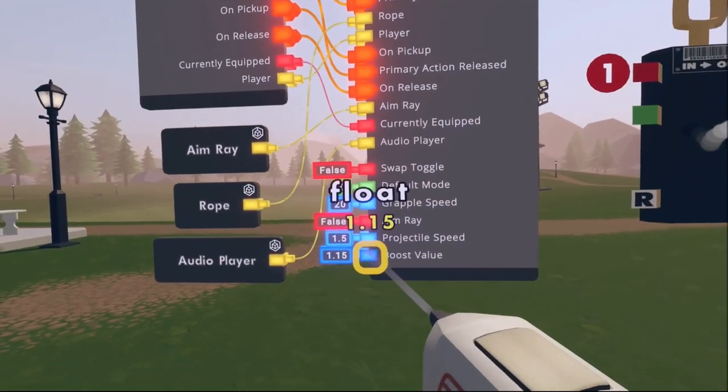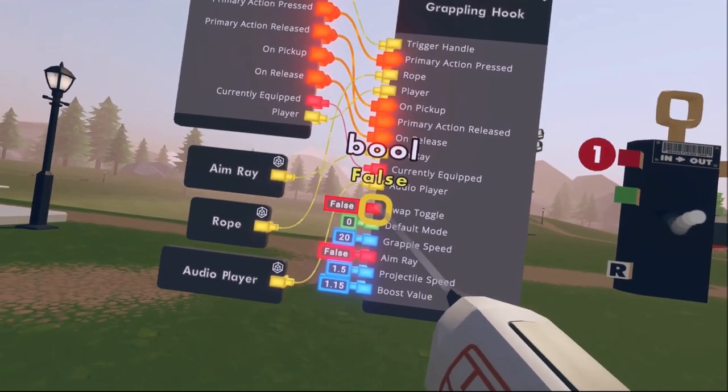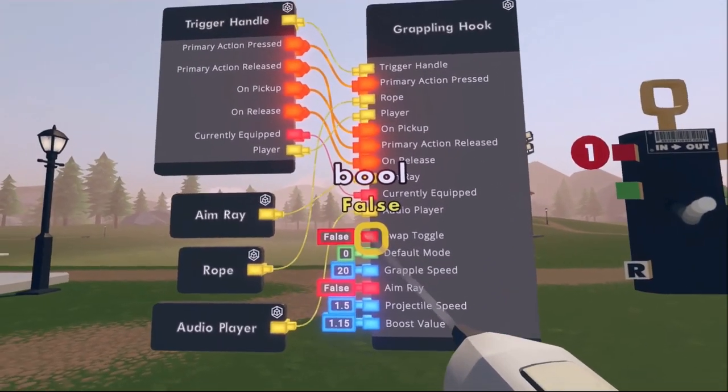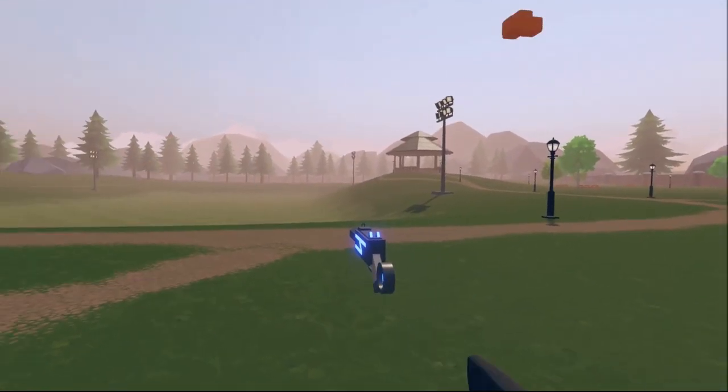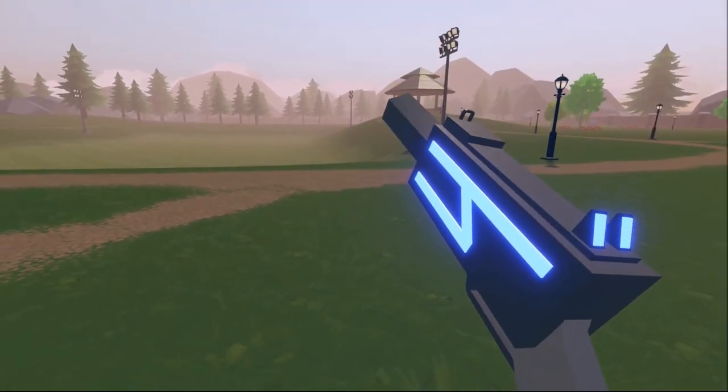Then we have a few different numbers. These are not really too important overall. But the swap toggle is extremely important, as it's most of the circuits with this. If I toggle this on, when I grab it, it still acts normal, but if I hold my trigger, it makes a little sound.